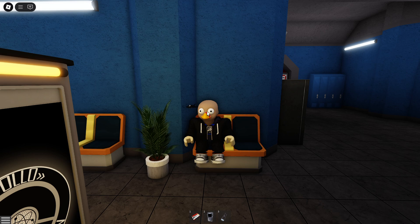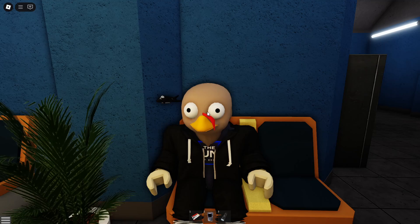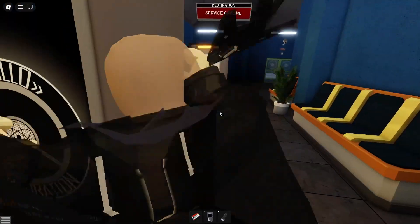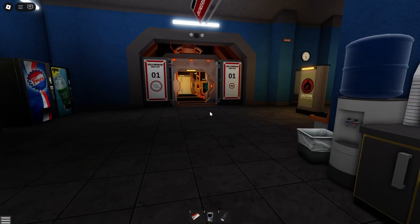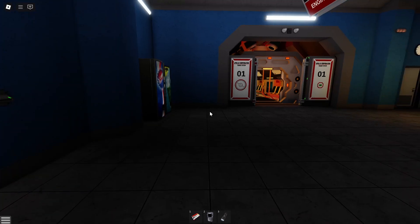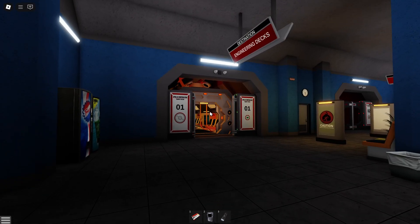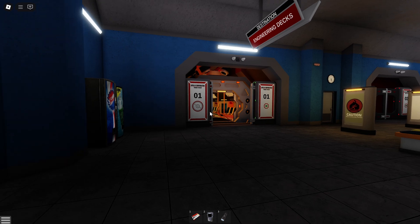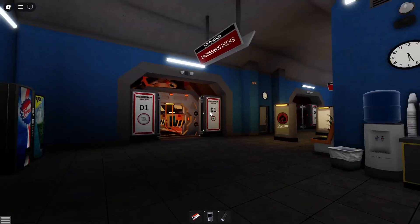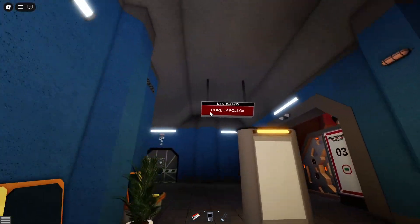Hey guys, what's up? I'm a Theorist and today I'm going to show you how to actually access Core Apollo in Computer Core Apollo on Roblox. Today I'm starting out at the transit station just because it takes a while to get here. If you want to know how to get down here, just go and have a look at my tutorial on how to start up the central reactor core, because we get there through the engineering decks. Today we're not going to go through the engineering decks — we're going to go to Core Apollo.